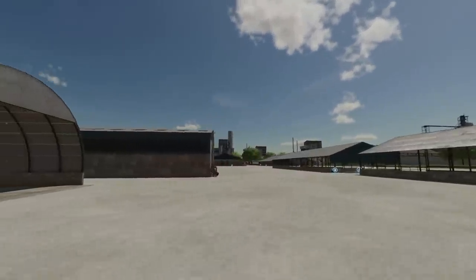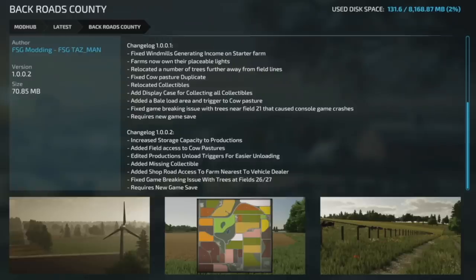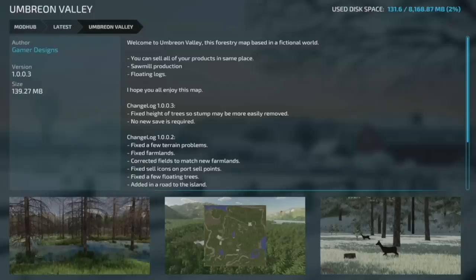Moving into mod updates for all platforms. First is Back Roads County from FSG Monning, version 1.002. They've increased storage capacity and productions, added field access to cow pastures, edited production unloading triggers for easier unloading, added missing collectibles, added shop road access to the farm nearest the vehicle dealer, fixed a game-breaking issue with trees and fields 26 and 27. This requires a new game save.